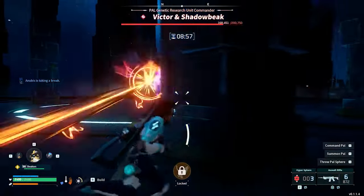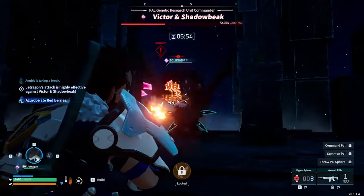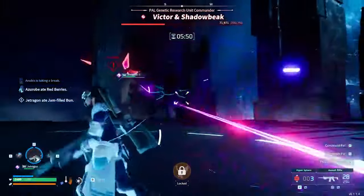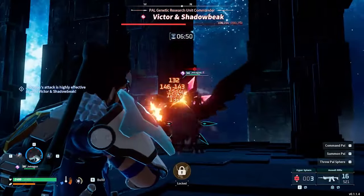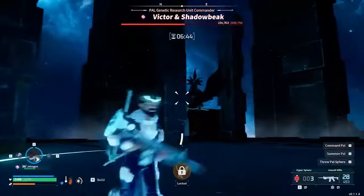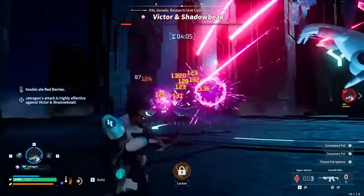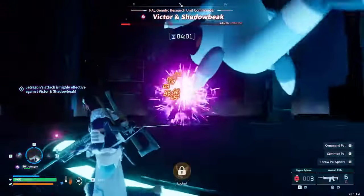Shadowbeak has two different beam-style attacks. One is Dark-type and the other is Common-type, meaning he has great coverage here. With both of these moves, Shadowbeak will charge what looks like a ball in front of him before unleashing a devastating beam of damage that has good tracking and mobility. If you take the full force of this attack, it will shred your shield and health. The only way to avoid it is to wait until the exact moment it fires and then keep dodging sideways until the attack is finished.